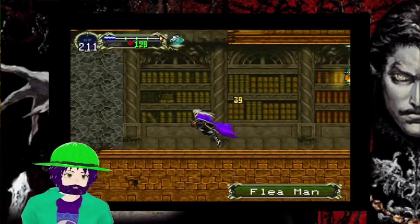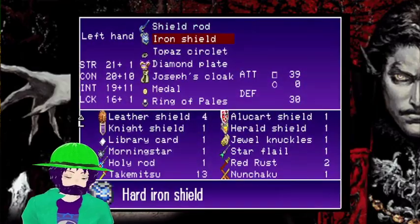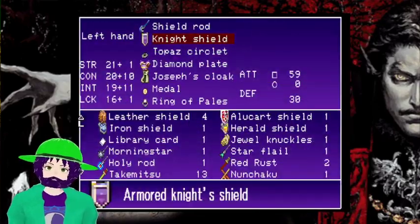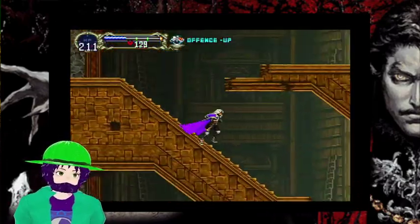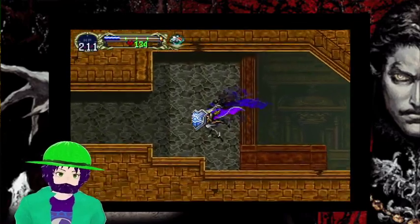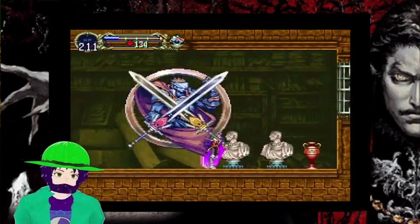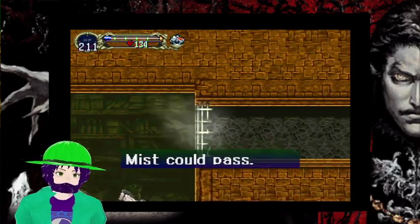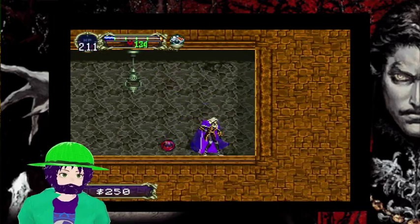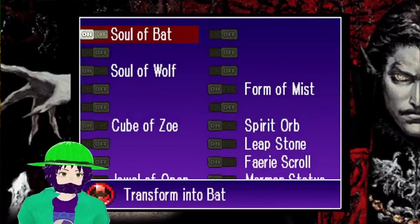Yeah, I remember seeing one in the library now. And swap. Oh hey, there we go — there's the mist area I was looking for. The first one I find, and it gives me the bat form.